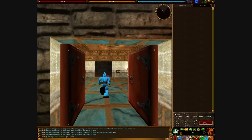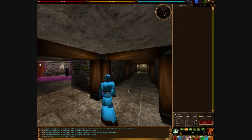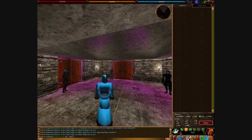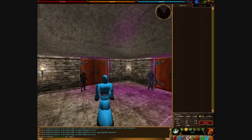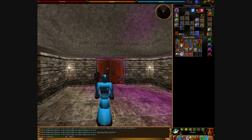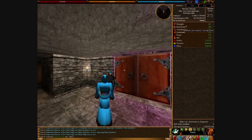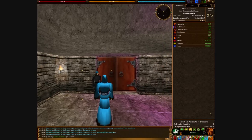Hey guys, welcome back to another episode of Ashram's Call Walkthrough with Ultimus. I went to grab my other character because I messed up the video and I can't redo it with my original character. So this is my Ultimus level 275 War Mage off of Leaf Gold. I'm gonna run it for you guys real quick with him.